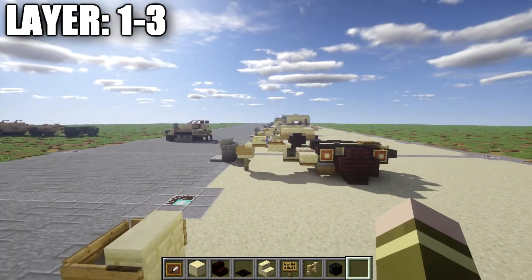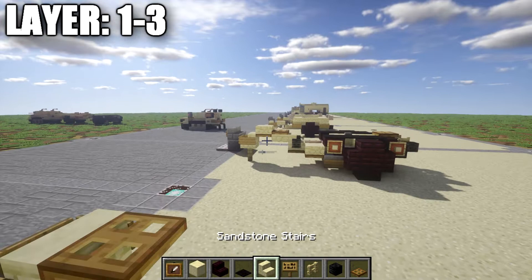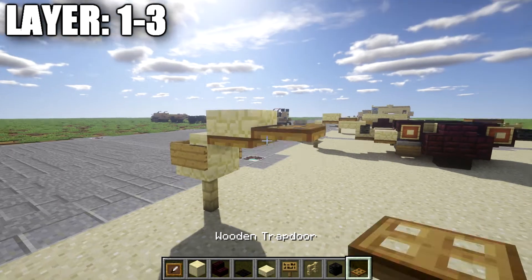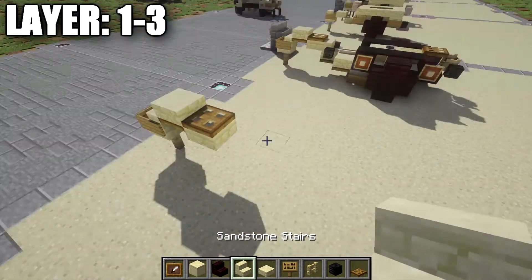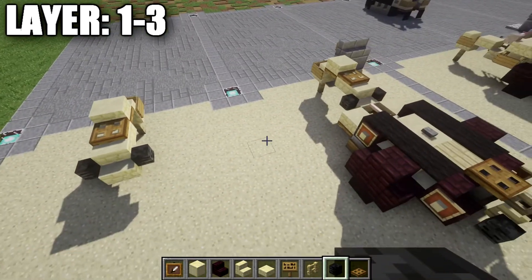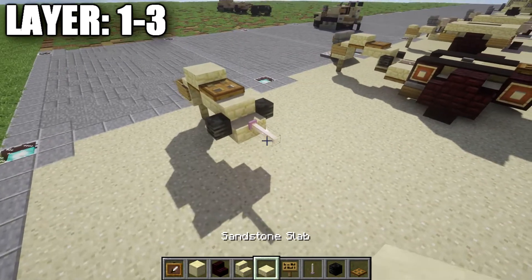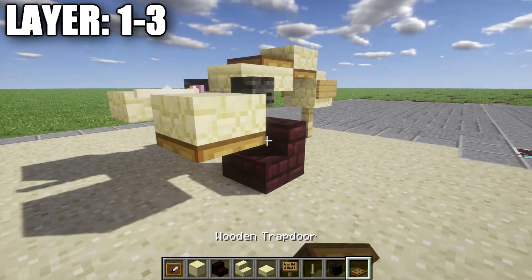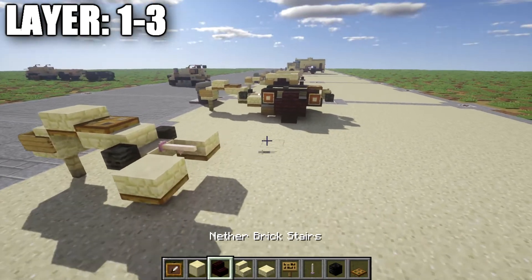After that's done, grab some wooden trap doors and place a wooden trap door behind the sandstone stair. Then place a sandstone slab on top of the wooden trap door, followed by a wooden trap door on the bottom of the wooden trap door, then a sandstone top slab. Once that's done, grab some sandstone stairs and place the sandstone stair like this, then place a wither skeleton skull on both sides of the sandstone stair. After that, place an end rod coming off the sandstone stair, followed by a sandstone slab on both sides of the end rod. Then place a wooden trap door on the bottom of those two sandstone slabs on both sides.